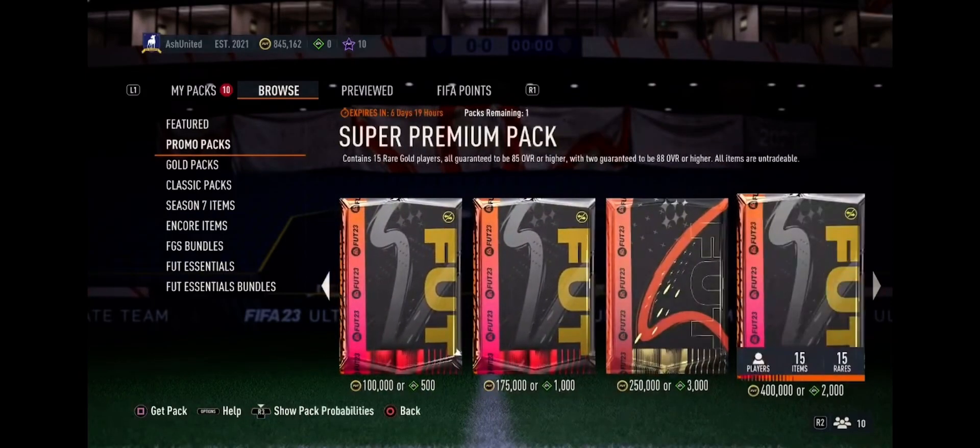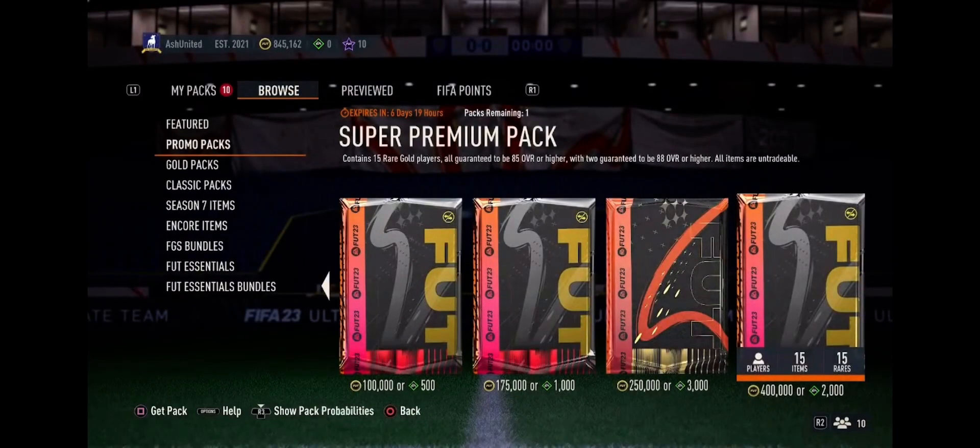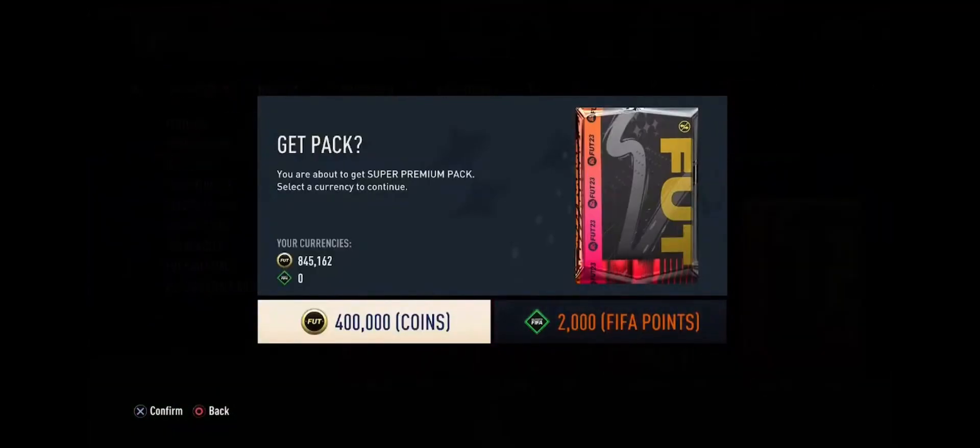We're gonna open this super premium pack. It contains 15 rare gold players, all guaranteed to be 85 overall or higher, with two guaranteed to be 88 overall or higher. All items are untradeable, which is a bit annoying, but you're not really expecting this pack for 400k regardless. Let's open it — come on, we've got to get something crazy. 400k coins going down the drain, or 2000 FIFA points, but I'm not spending FIFA points.